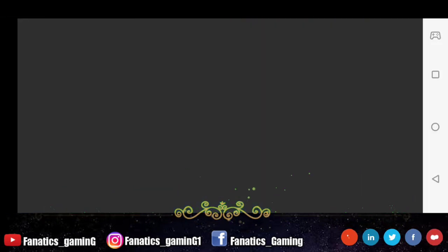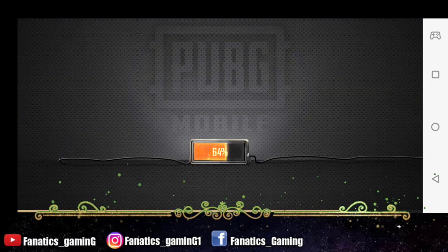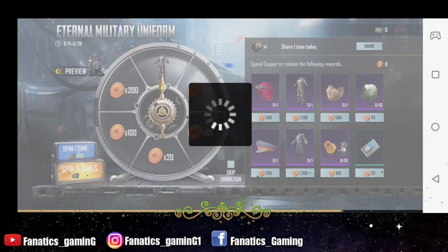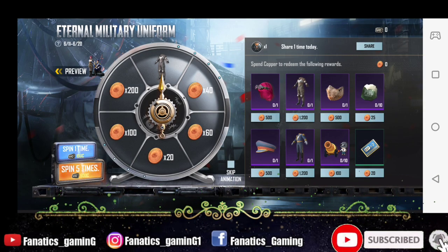If you want to use UC then you can use that spin. In case you need a free spin, you will get one free spin, so you can also use it.